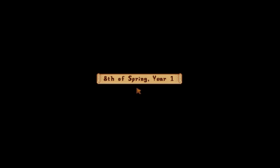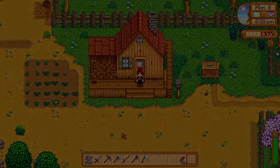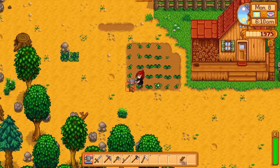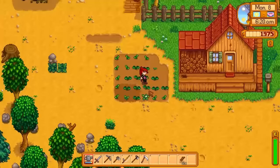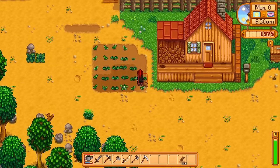Hello everyone, Di here, and welcome back to another episode of Stardew Valley. We're going to be picking up where we left off after our last episode, continuing on with Day 8 of Springtime. So because we're so close to our 2,000 gold, all we need to do is forage a little bit on our farm today, sell the rest of our stuff, go buy our bags, and then we should be able to venture out further into the world and start working on the quests we need to work on.